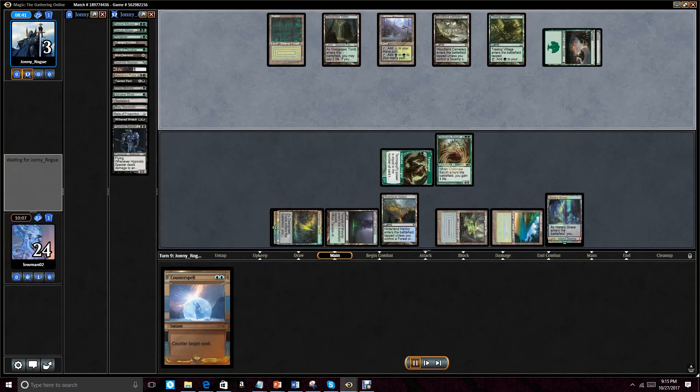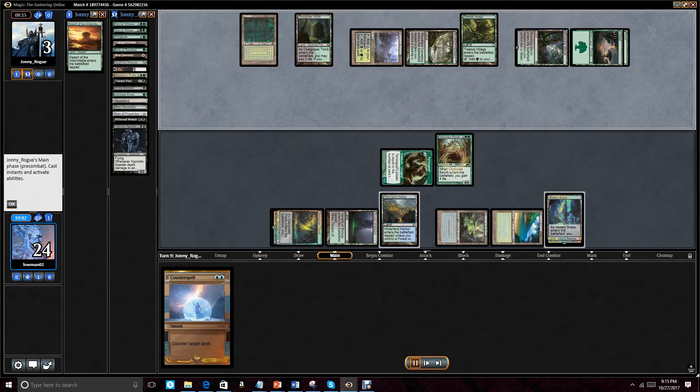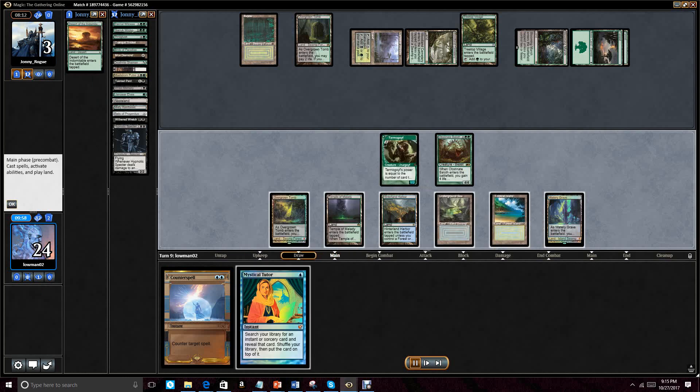He draws into a Relic of Progenitus. I allow him to pop it because I don't think it's that relevant, and he tries cycling, and then I believe he concedes. The technically correct play probably was to just counter that Relic of Progenitus, because it represented enough card types in the graveyard to make Goyf big enough. But I kind of wanted to see what he could get up to. In tournament play I probably would have just countered it — even though this card's not good, it slows me down by one turn. We draw into Mystical Tutor before he ends up conceding during our main phase, and that ends up being the game.